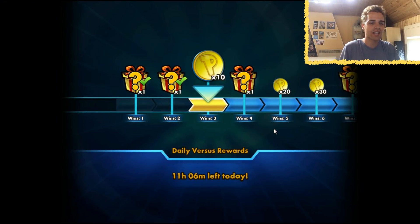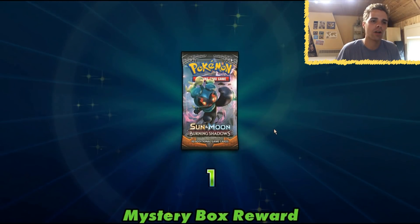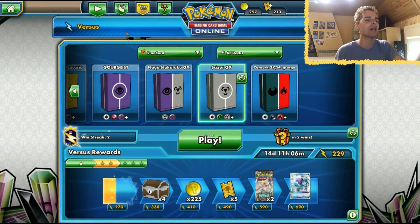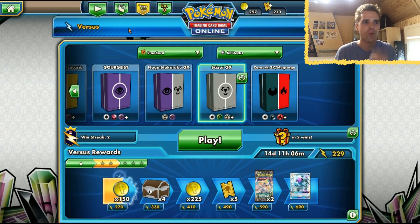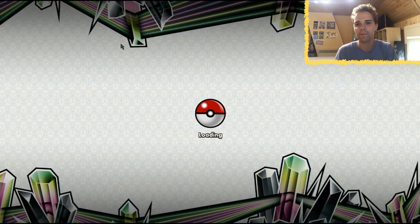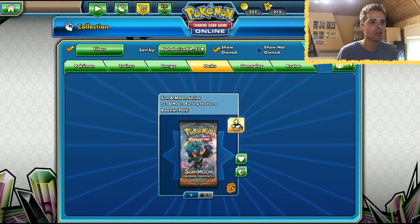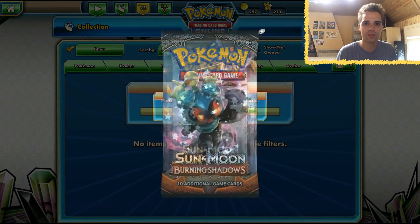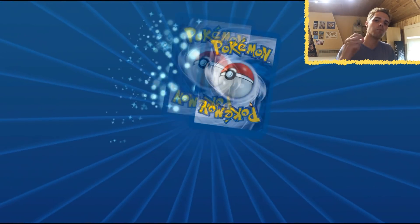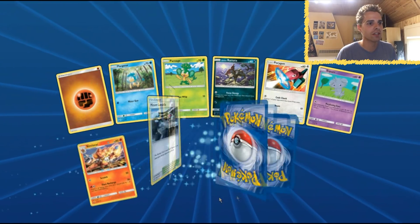As always I'll be bringing you more deck lists and TCG Online matches. As a token of appreciation we got a Burning Shadows pack to open. Scizor is very solid and I think it'll be a little bit better after rotation as well, because Scyther sets himself up — we don't even need Brigette. Only one Brigette is fine, and maybe running four Scythers is a little bit better.